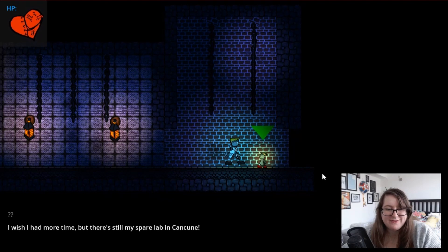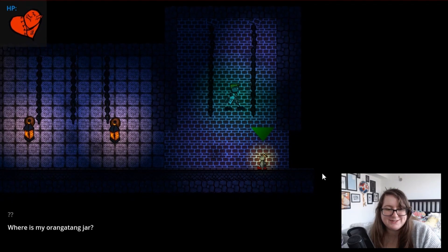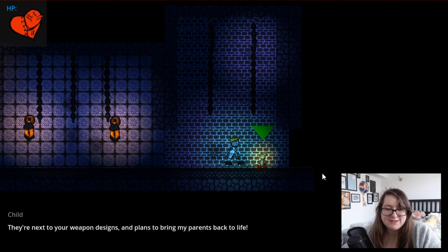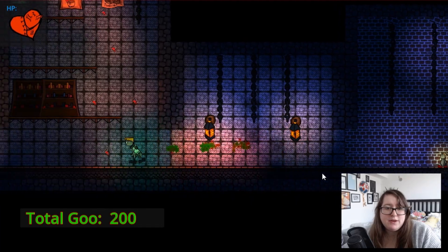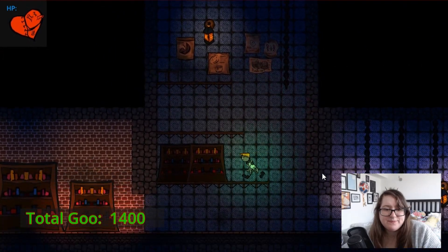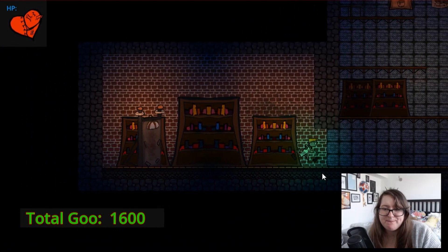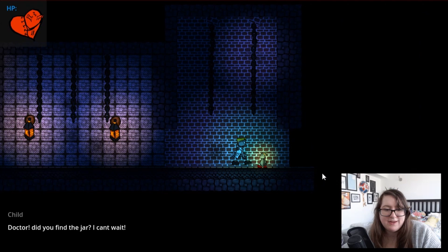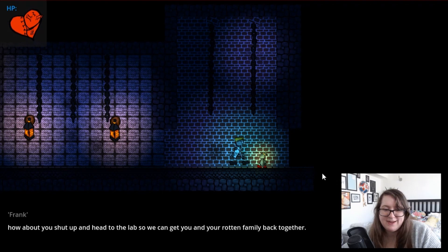My spare lab — Conquer? You orphan child, stay right here. I need to make preparations. Where is my orangutan jar? It's upstairs on a table, Dr. Stein, next to your weapon designs and plans to bring my parents back to life. Yes, it'll be very close to your parents soon. I might be an evil guy — I might be very evil. I got goo now though. I can't believe we're going to kill an orphan child. Not completely sure what I can interact with. It was ten feet away. How about you shut up and head to the lab so we can get you and your rotten family back together.